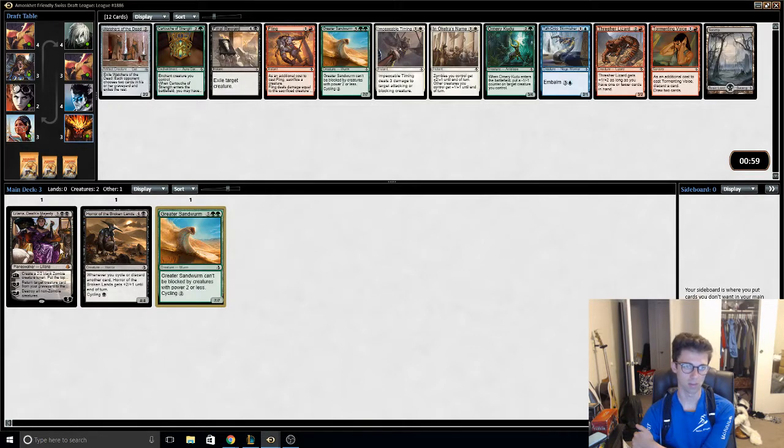Creatures with cycling are also a little bit better. Ooh, green cartouche and Final Reward, and two other good green cards. That's pretty crazy actually.